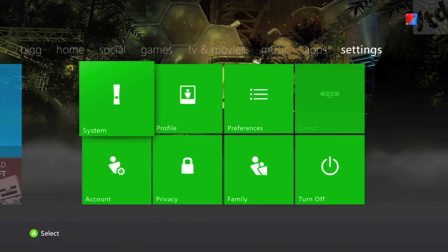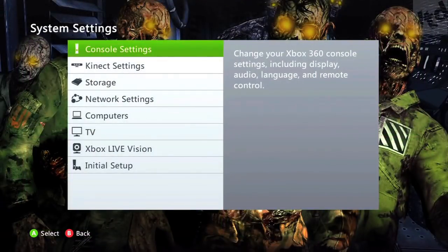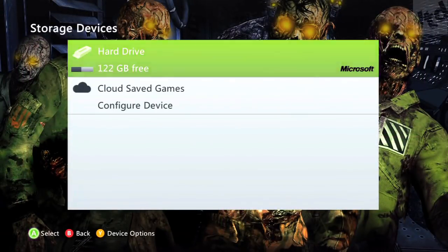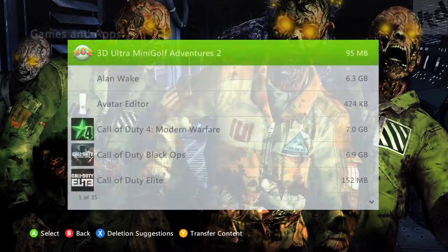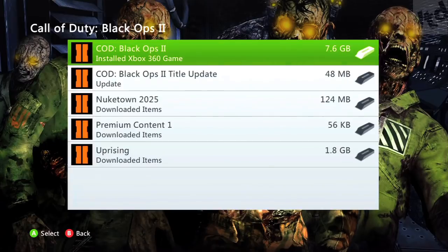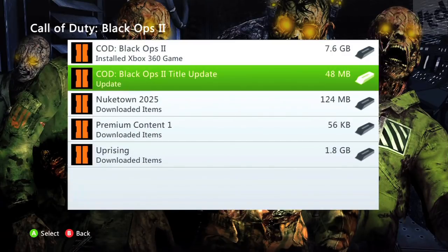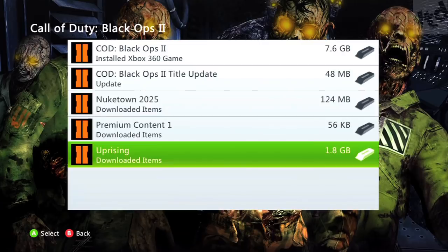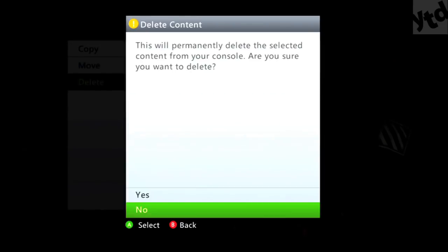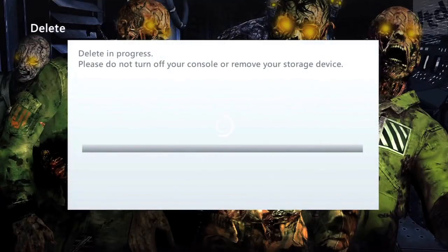If you're looking for the fastest way to level up your weapons, you want smaller maps. Smaller maps equal more action, more kills, and shorter games. If you bought any of the map packs, delete them. All the DLC maps are mid to large size and are going to take up more of your time. As a bonus, you'll find games faster and usually have a better connection, since the game will now match you up with a larger player pool of users who don't care about new maps.